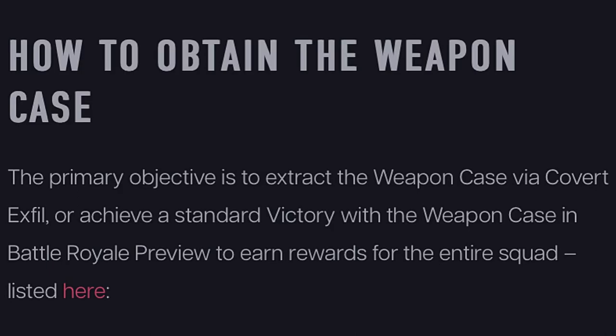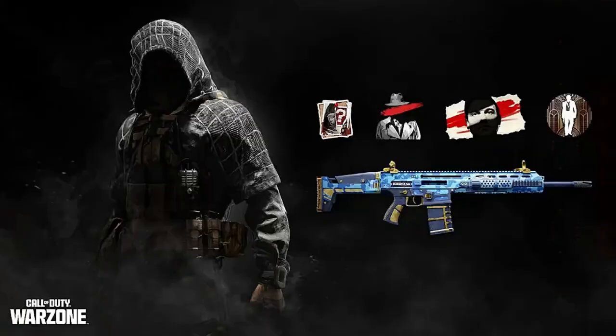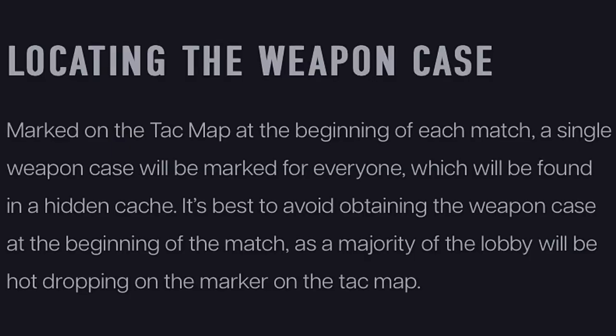The primary objective is to extract the weapon case via Covert Extract or achieve a standard victory with the weapon case in Battle Royale Preview to earn rewards for the entire team. This event is live right now — the weapon case gives you a Mortem operator skin in Warzone. Use the Covert X File with the weapon case to earn six exclusive rewards. Win with the weapon case to unlock the operator skin.